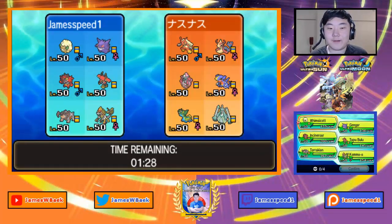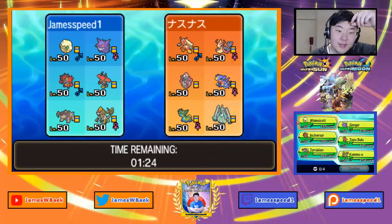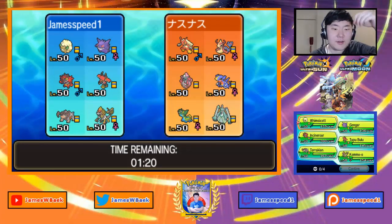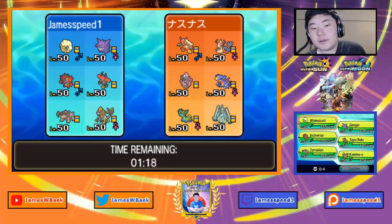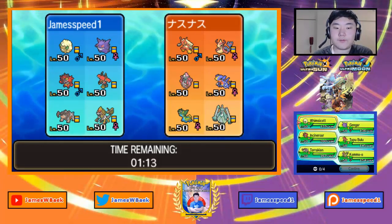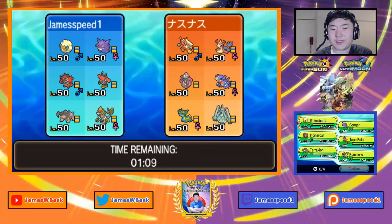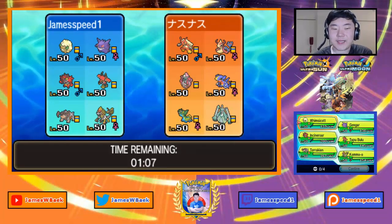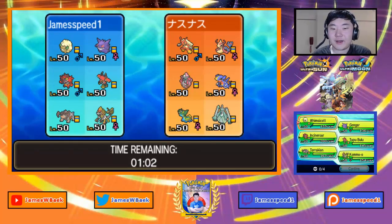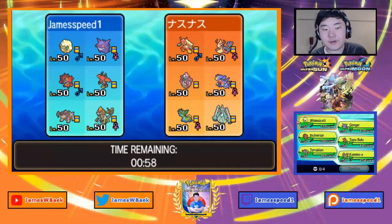Our first opponent is a 1660-rated player from Japan, leading with Blaziken, Milotic, Garchomp — interestingly no Landorus — plus Tapu Lele, Gastrodon, and Salazzle. I'm thinking about what I want to sweep with. Going sweep mode could be effective here since my opponent doesn't have good switching into Wood Hammer, and if I can knock out Blaziken I'm in good shape.